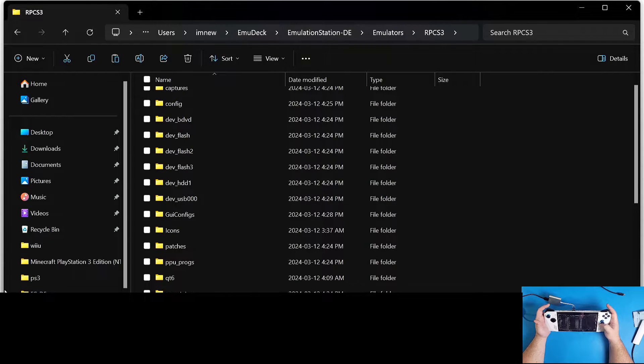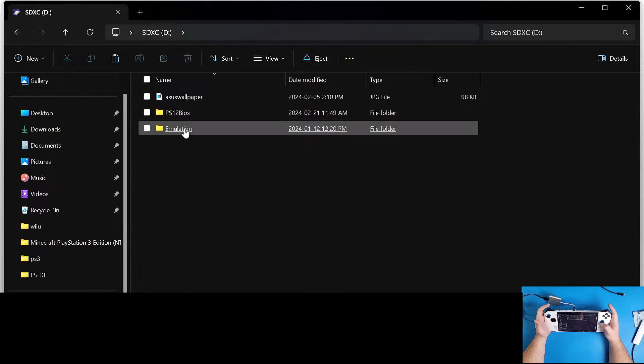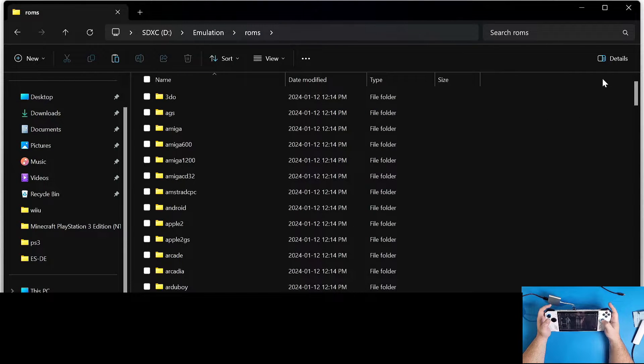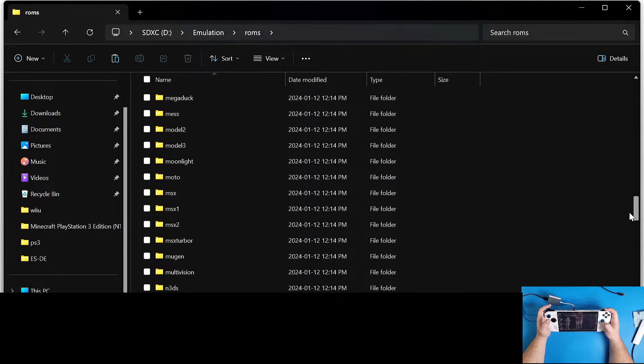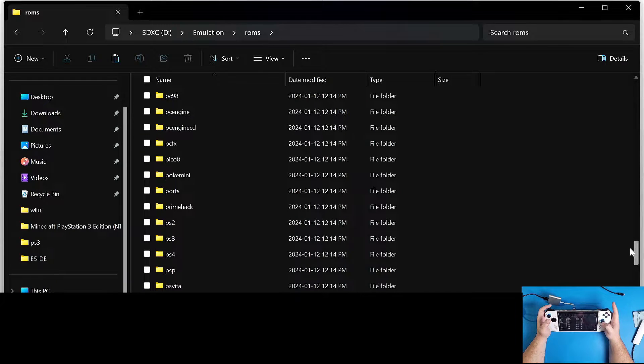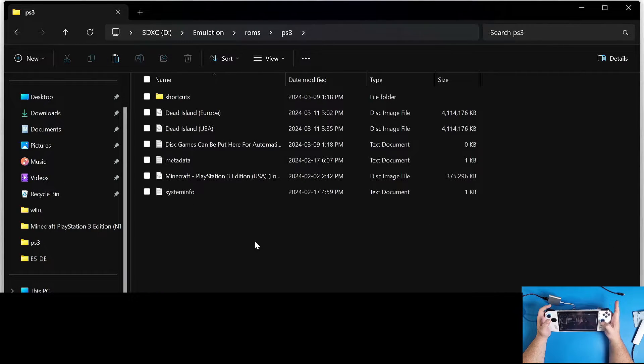Navigate to wherever your games are - mine are on my external SD card. If you didn't watch the first video about how to set up EmuDeck, go watch that. Go into Emulation, then into ROMs, then navigate down to PS3. As you can see, my games are still in an ISO format.